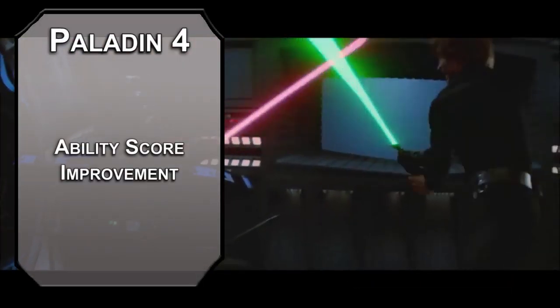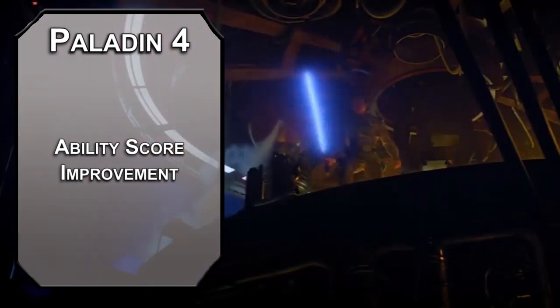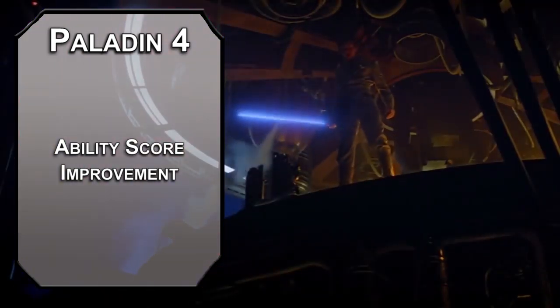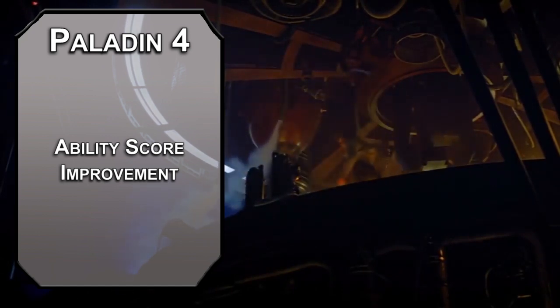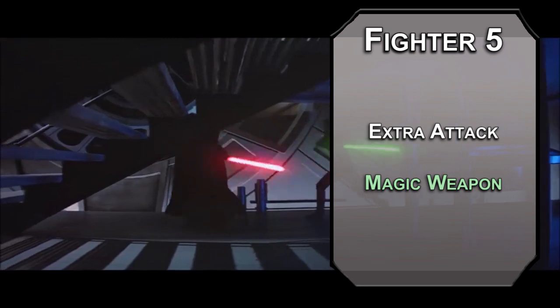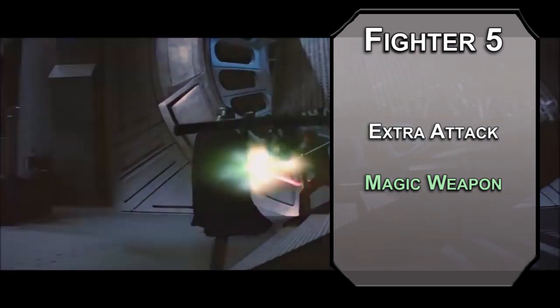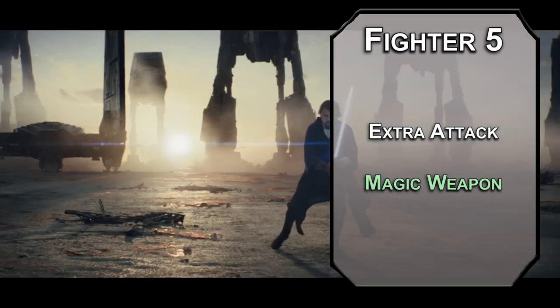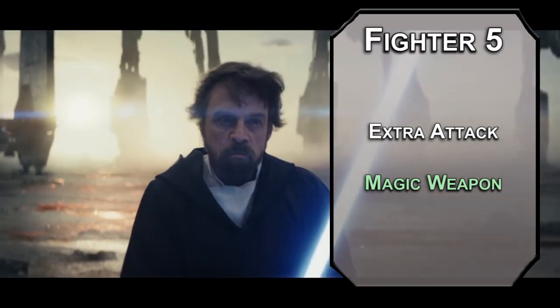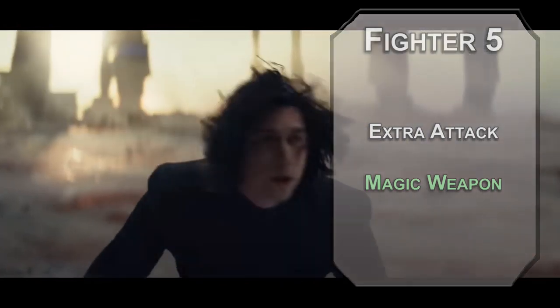Fourth-level Paladins get an ability score improvement. Strength would be helpful, but Luke isn't really a power lifter, so going beyond 16 seems excessive — invest in Dexterity instead. He's good with a blaster too, and since he doesn't wear heavy armor you'll need that for your AC. Fifth-level Paladins get an Extra Attack so you can swing that saber a little faster. You can also learn second-level Paladin spells. Magic Weapon makes a weapon magical for overcoming resistances and gives +1 to attack and damage rolls — the d10 from your longsword bypasses resistances, your attacks are more accurate, and it lasts an hour instead of a minute, helping you save spell slots.